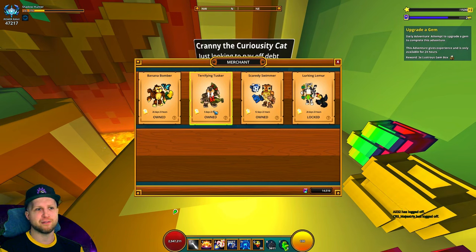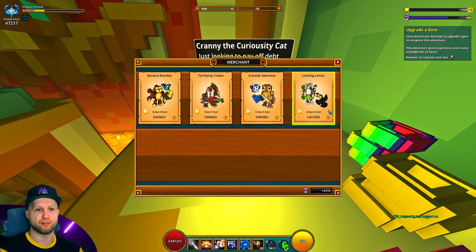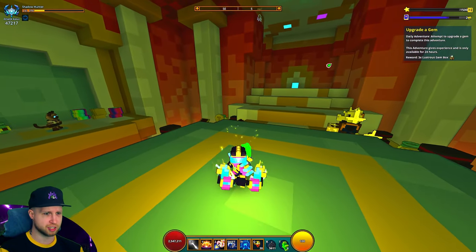We essentially have to wait five days for this costume to cycle out so we can buy a different one that's part of the set. And once we end up having all of the paid costumes out of the set, we get the Lurking Lemur for free - I don't know if that's a Shadow Hunter costume or something. He's got a bow - oh that's a Solarian costume, that's hilarious.